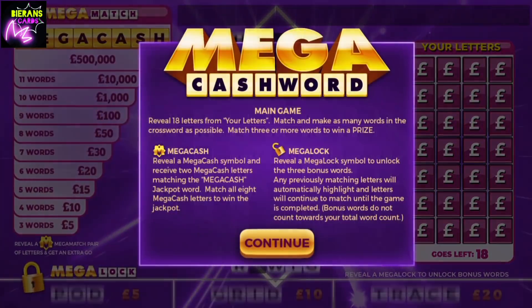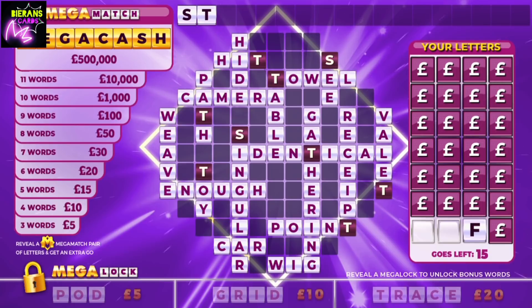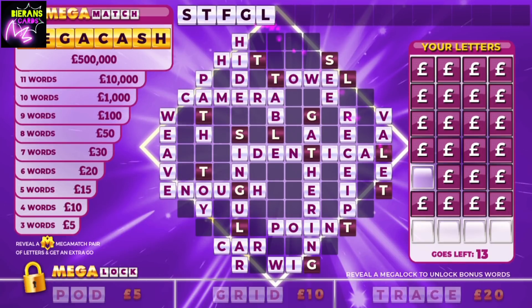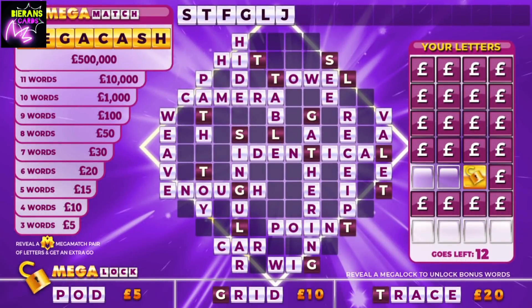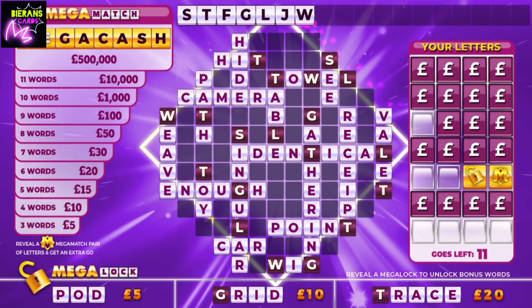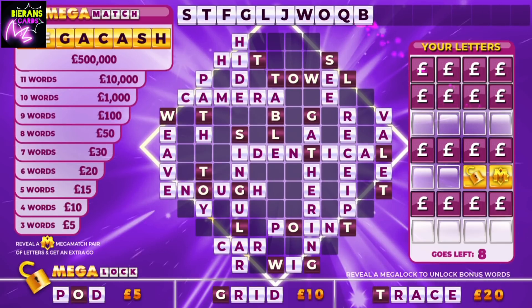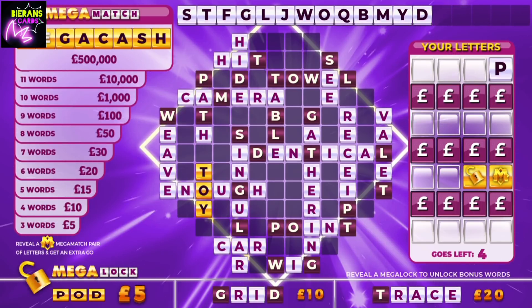Here we go — Mega Cashword Purple, game number two. The first was fantastic. Starting from the bottom this time with a couple of S's. Lots of T's. The usual F. A few G's, not too bad. Some L's. Me old matey the J. Unlocked the Mega Lock again. Can we find anything this time? We've already found a ten pound win so far. Mega Match Mega Cash symbol number one. We have a W — three W's on the board. O. A Q — halfway through, with a B. M. A Y, which gives us Toy — our first word, with six left to pick. We need a P for a fiver. P for a fiver — there it is! We've won five pound.